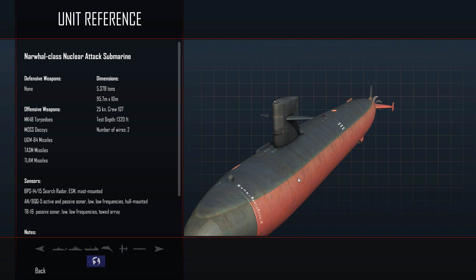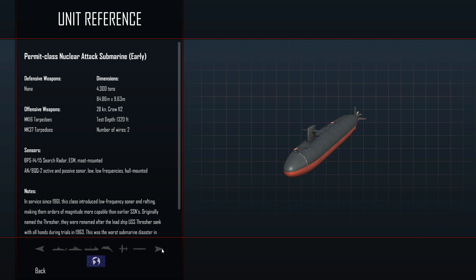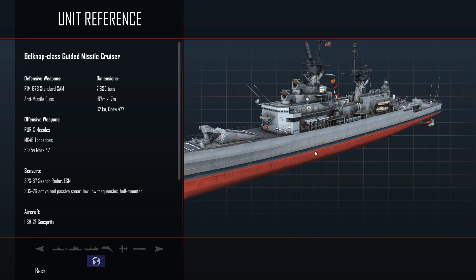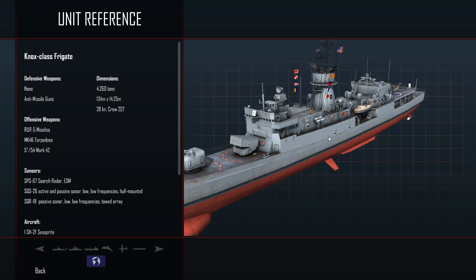There's also the Narwhal class and a whole bunch of older US submarines — the Sturgeon class, Skipjack, and others. Then we've got a guided missile cruiser for the US Navy.